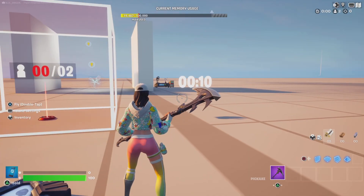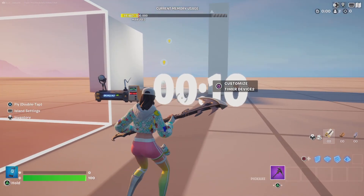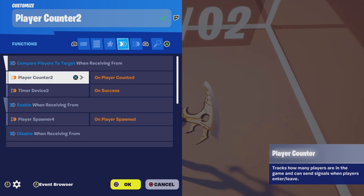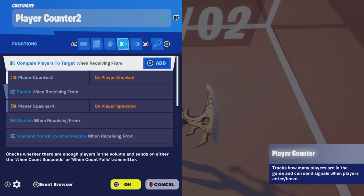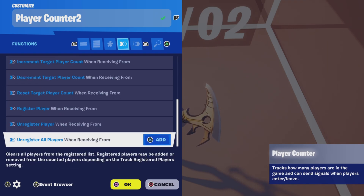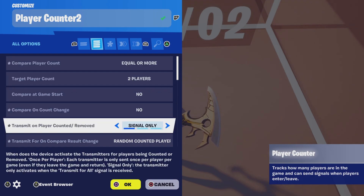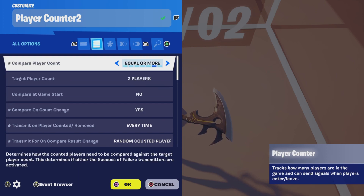Now if you don't want to use the timer, let me show you the adjustments you need to make. First, turn the timer off so that it does not start on game start. Next, remove the timer from the player counter device — remove 'compare players to target when receiving from timer device 2 on success' — and leave everything else the same. Next, change this from signal only to every time, and set compare on count change to yes. That's it.